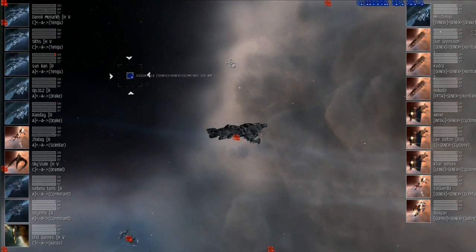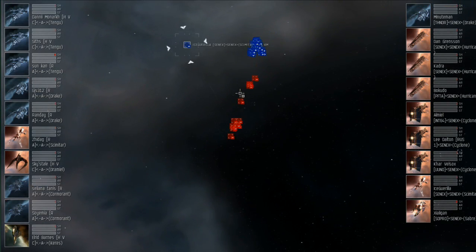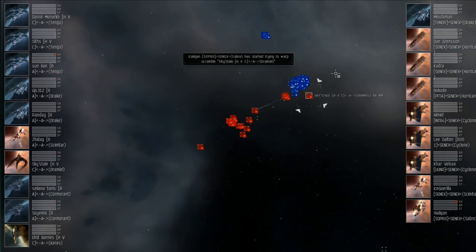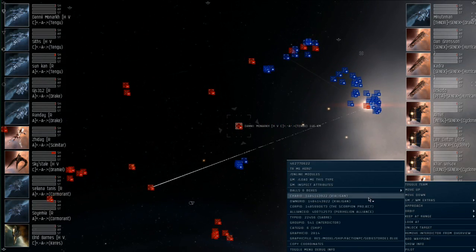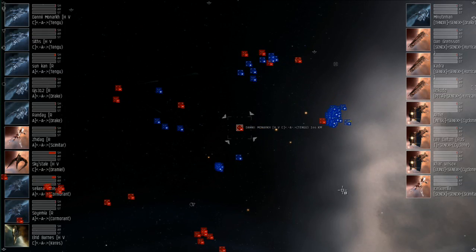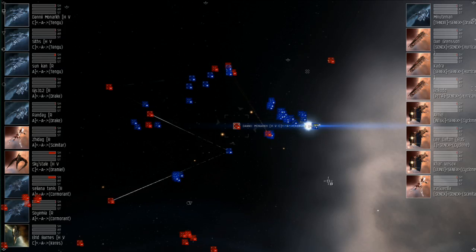All right, the countdown just finished, so the first match of Alliance Tournament 8 is underway. Drones out. It looks like the Perihelion team warped to zero on the Beacon — the Battlecruiser-heavy team — and AAA is a little far out running those missiles. We're seeing a lot of Hobgoblin 2s from the Perihelion team, and it looks like the Saber from Perihelion is down. First ship of Alliance Tournament 8 dies — the Saber from Perihelion.